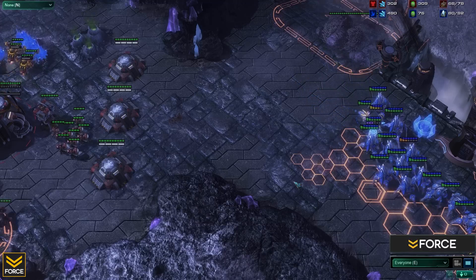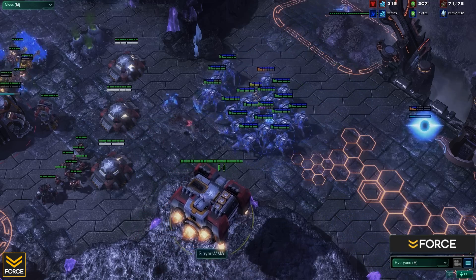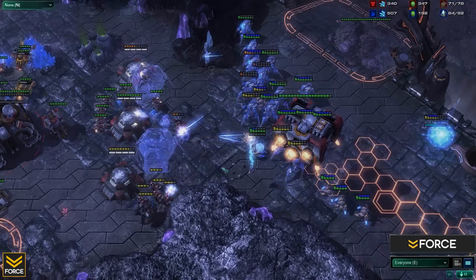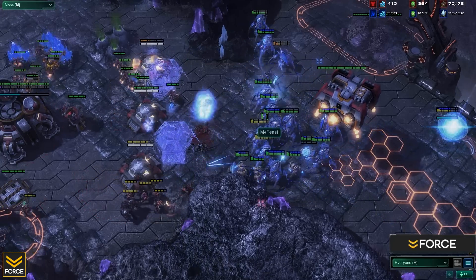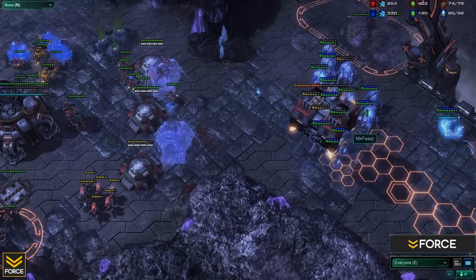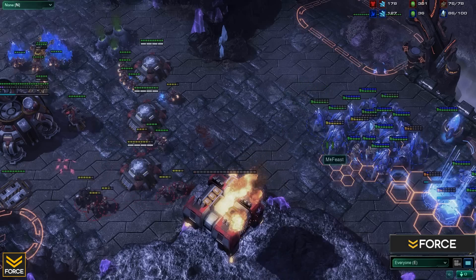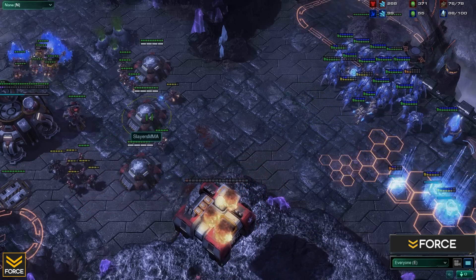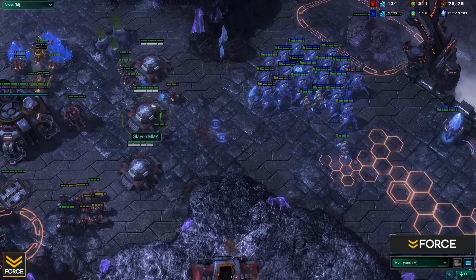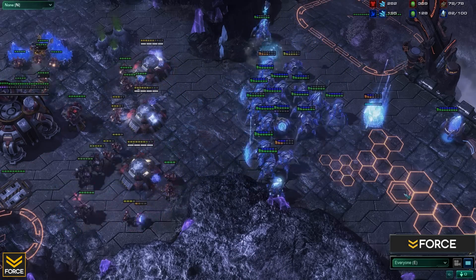Feast attempted a two-base seven-gate Blink Stalker push against MMA. Unfortunately for him, MMA had 1-1 upgrades, three bunkers, and repair action, and had no problem defending. Feast fell very far behind in resources lost because he couldn't do enough damage to justify the push and couldn't break that frontal wall without losing significant forces. Game number two goes to MMA. We'll be moving on to game three in just a moment. If you like the content please subscribe — thanks for watching, keep watching and keep owning.